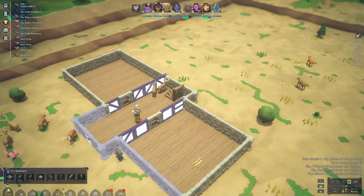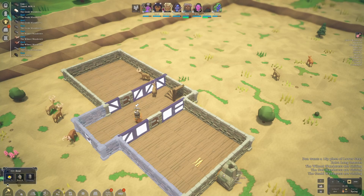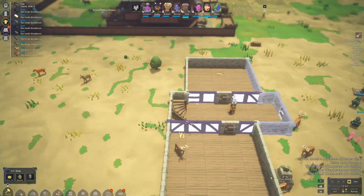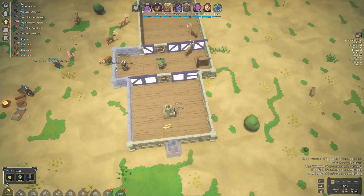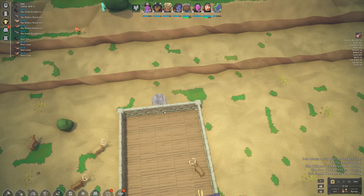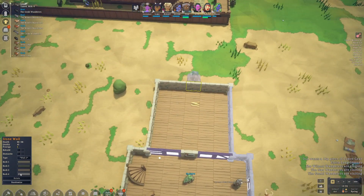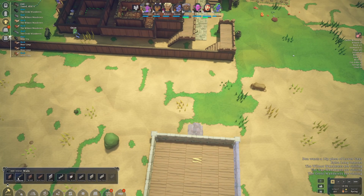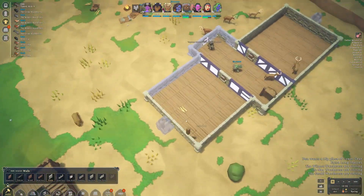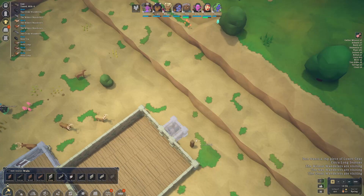What we need to do is actually make some hearths. I was thinking, should we put this inside, or maybe outside? Actually, we should just put this outside. Let's put one right here, and then another one right here. Then we're going to dismantle - let's put a priority on that. And we're going to put a stone wall around this, like this. Put a nice little stone wall right there.